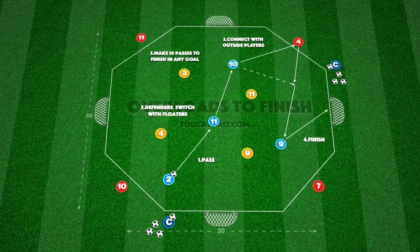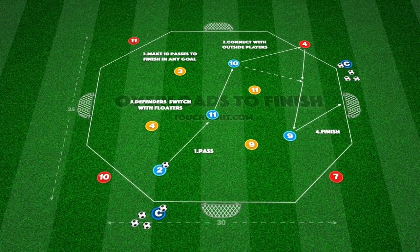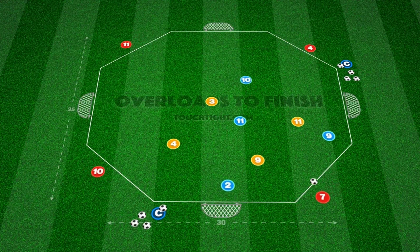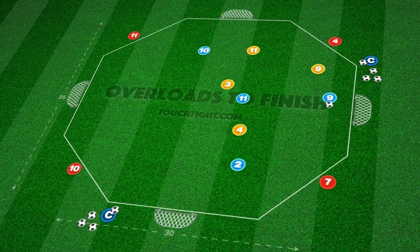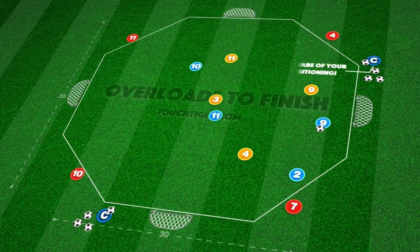This practice takes place in an octagon playing area and is based on passing and movement, utilizing the attacking numerical advantage. We have three groups of four with attackers, defenders, and outside floaters for the team in possession to connect with.